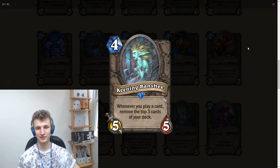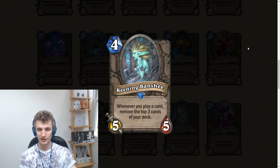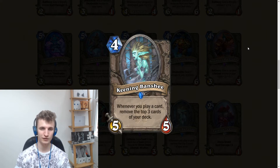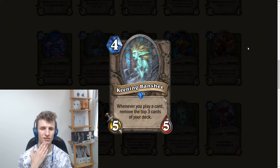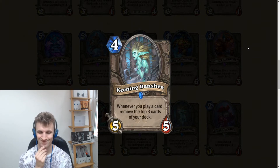Keening Banshee: a 4-mana 5/5, whenever you play a card remove the top three cards of your deck. It's obviously slightly over-statted, but the downside just isn't worth it. Compare it to Fel Reaver — a 5-mana 8/8 — a five-mana 8/8 is so much better than a four-mana 5/5. I don't think this will be played in constructed. Maybe in arena if you're playing aggressive, but in constructed I have no idea why you would play this.